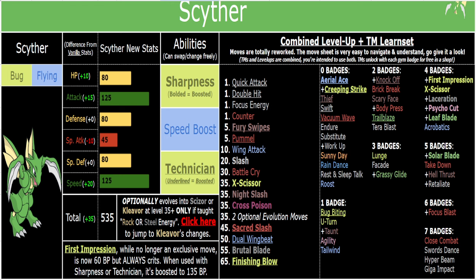Speed Boost is especially overpowered, but all three of its abilities are really good with Finishing Blow. Scyther has strong multi-hit moves of both STAB and many other types. Technician Bug Bite is essentially a bug-type Double Hit — 105 base power with Technician before STAB, so that's very strong. Dual Wingbeat is even stronger than that. Then you've also got multi-hit moves like Fury Swipes and Pummel, which are good with Loaded Dice for Dark and Fighting coverage. You also have Night Slash with Sharpness, and Technician Knock Off — Knock Off is now 55 power, so that's roughly 124 base power with Technician and the item removal boost.